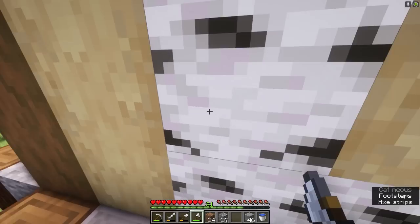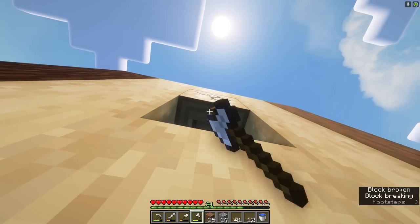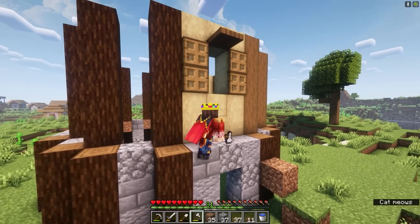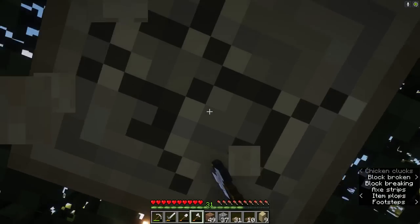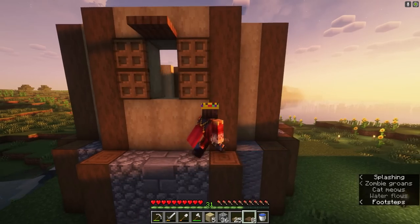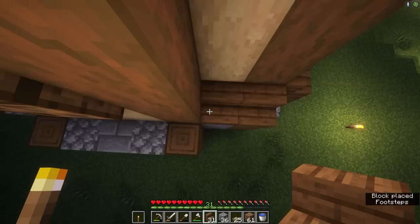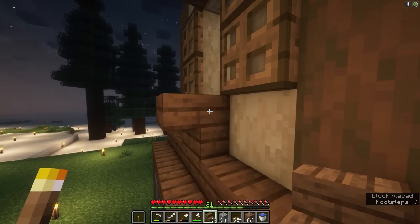Now that we're already stripping, I might as well also strip the spruce and make the window just now. Something like this — then we're gonna have a lantern up here and a stair down here. So far so good. I already know that I need a lot of spruce stairs. These are gonna be placed all the way around here.